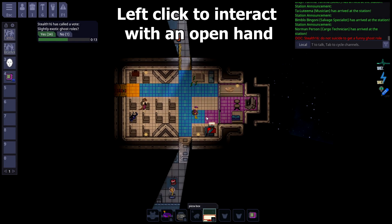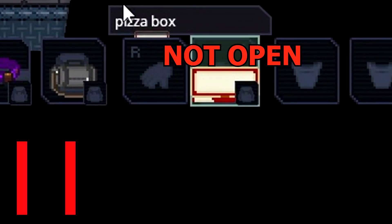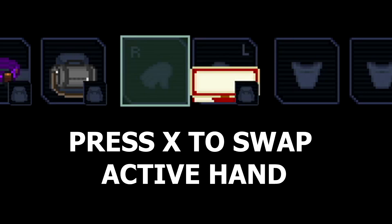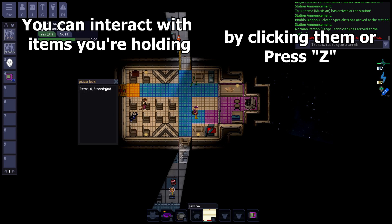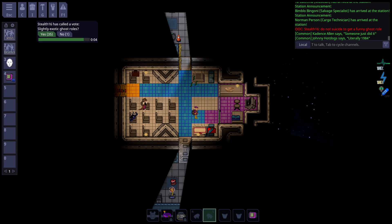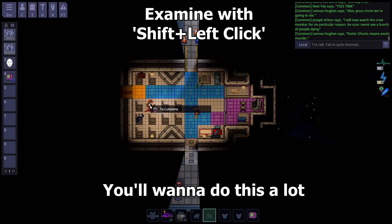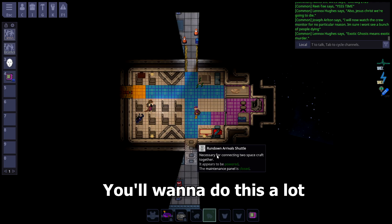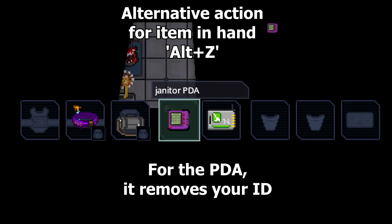To grab or use an item, left-click on it. Make sure you have an open hand first. Press X to swap your active hand. You can interact with an item that you're holding by clicking it or by hitting Z. To drop an item that you're holding, press Q. To examine an item, press Shift and left-click it. To do the alternative action with an item that you're holding, press Alt-Z.